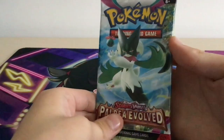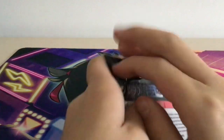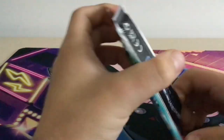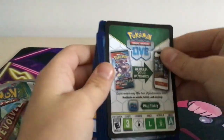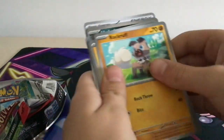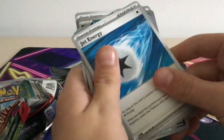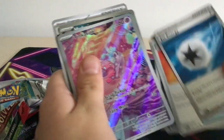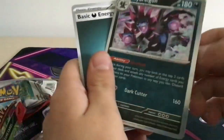So the first pack — let's open it up. We just open up like this. We got the Tito, Rock, Fluff, Powemi, Levitar, Jet Energy, and oh yes — we got the full art!